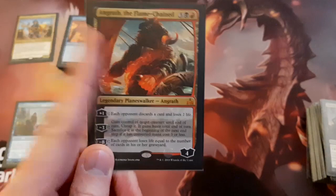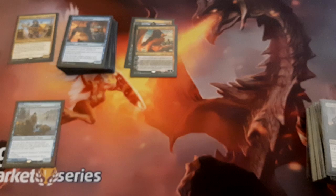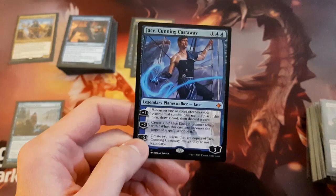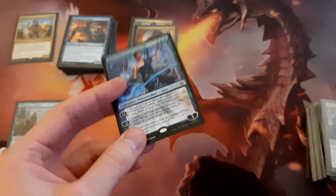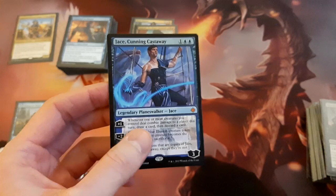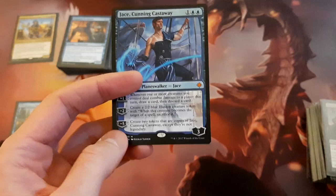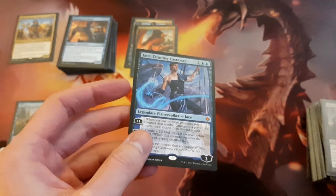One good thing going for Angrath is that he is a picture of a pirate, so thematically it fits. There's another planeswalker I was playing for a while but ended up cutting — Jace, Cunning Castaway. I was playing it because thematically it fits and it seemed good for a tempo deck. Usually you'd be going plus 1 so whenever one or more creatures deal combat damage to a player you can loot, draw and discard. It can actually be a win condition — you can quickly ultimate it and start making copies. But it just didn't seem like it did quite enough, so I cut it.